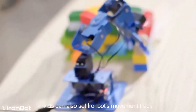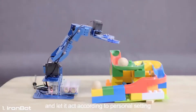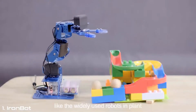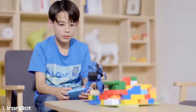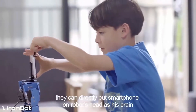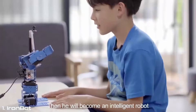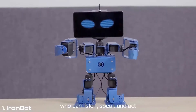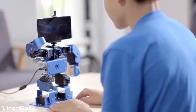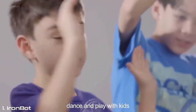Kids can also set IronBot's movement track and let it act according to personal settings. When kids finish humanoid robot assembly, they can directly put a smartphone on the robot's head as its brain. Then it will become an intelligent robot who can listen, speak and act — like a new friend who can talk, dance and play with kids.